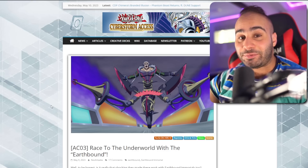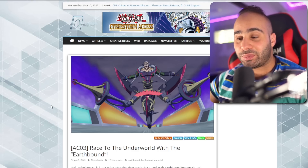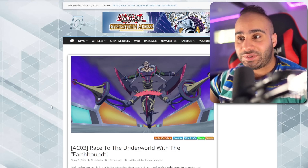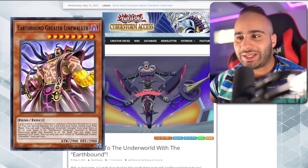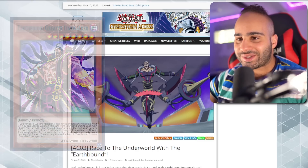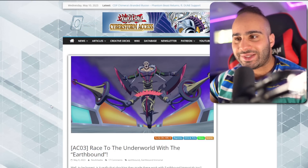Another thing that would be really funny would be getting some FTK support, because right now the Earthbound Immortals are pretty bad at doing anything that isn't an FTK. The reason for that is because the Greater Linewalker can literally reduce your opponent's life points to 3000 indirectly, so then you just have to burn 3000 and you win the game.